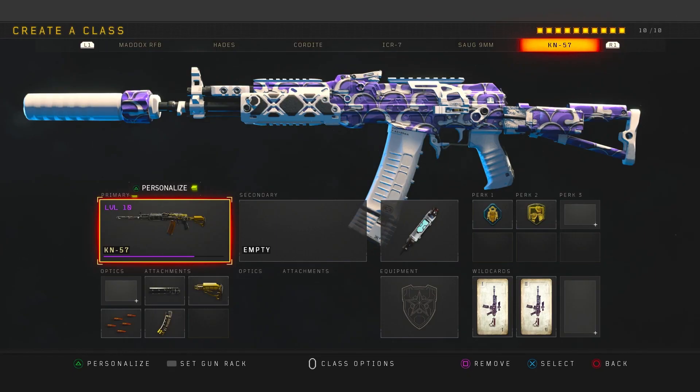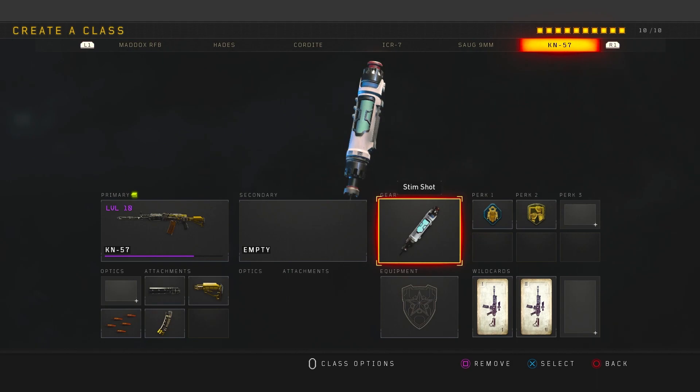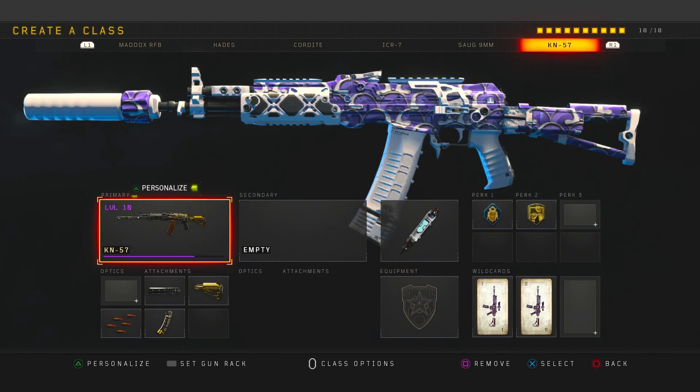For the sixth class setup we have the KN-57 — this gun is a beast. We have Suppressor, Stock, Rapid Fire, and Hybrid Mags. When I first started playing I didn't know what Hybrid Mags was: it's a combination of Extended Mags and Fast Mags in one attachment, so you get extra ammo and reload faster all in one. Sadly most SMGs do not have Hybrid Mags, except for a few DLC ones. For perks we have Stem Shot, Flak Jacket, and Dexterity. This gun beams — check out my past videos with it.